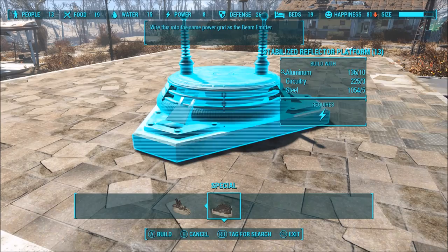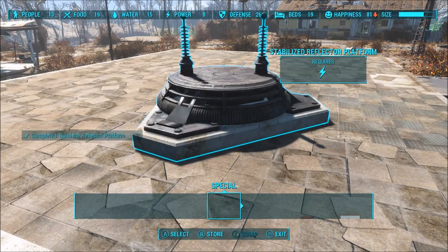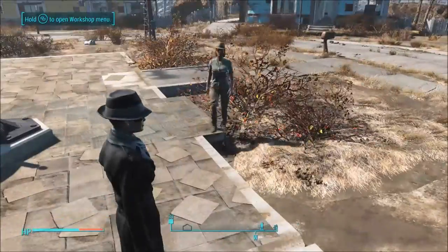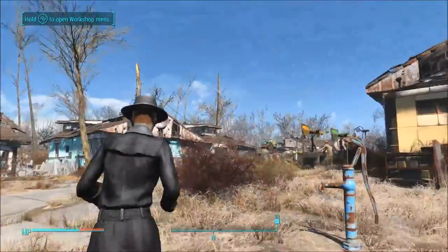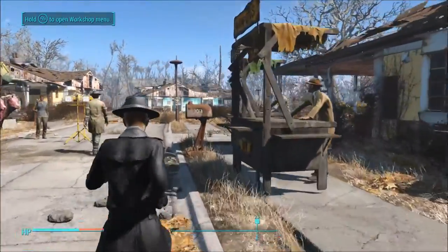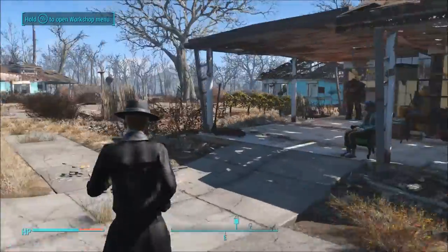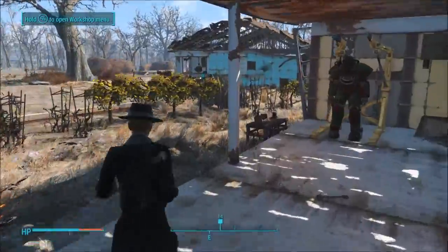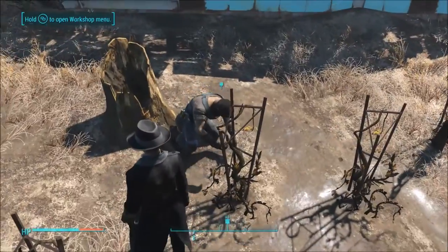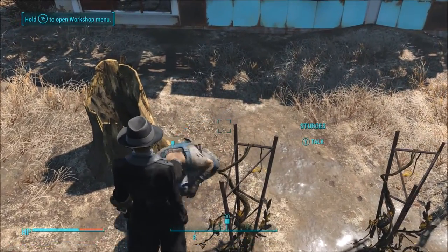First thing you've got to do: build your stabilized reflector platform. After you do that, Sturgis will come up to you. If not, go find him — here he is, picking tatos.